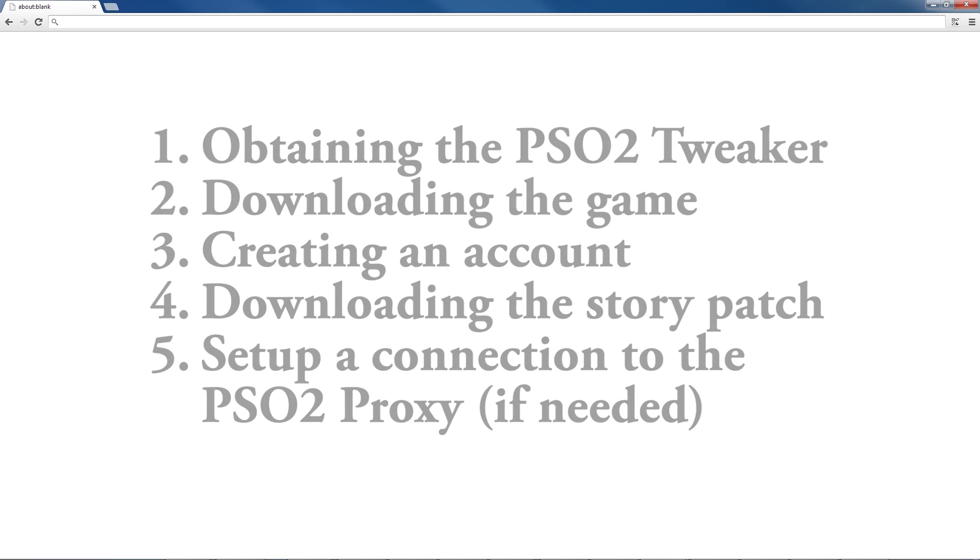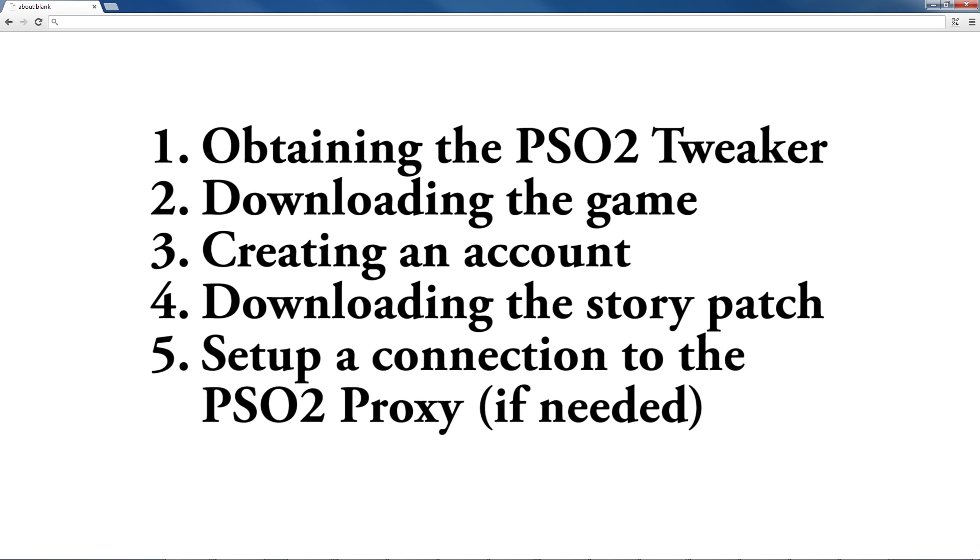This process is also for Windows PCs only. To put it simply, there are five steps necessary to get the game up and running and translated using the fan translation that is available. First, obtaining the PSO2 Tweaker. Second, downloading the game. Third, creating an account. Fourth, downloading the story patch. And fifth, depending upon if your internet provider is natively supported for connecting to the game servers or not, connecting through the PSO2 proxy to get online.